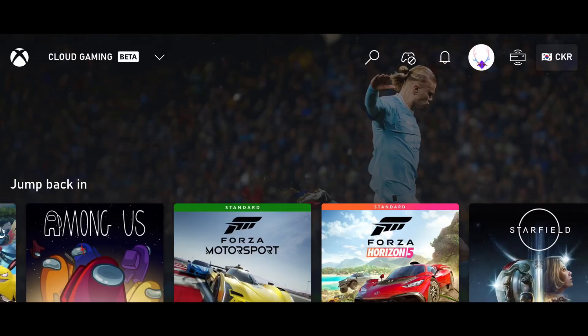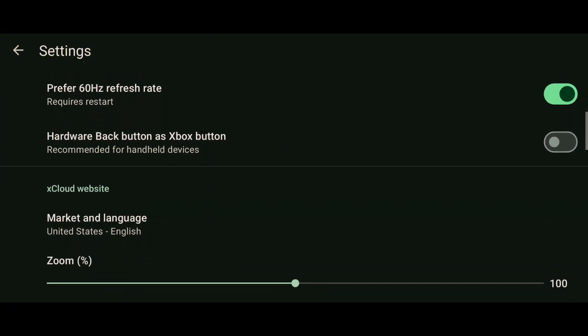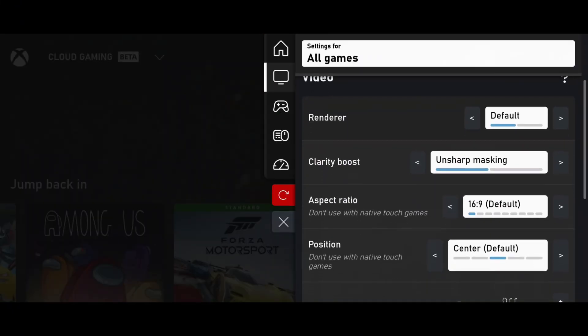You can also try the App Settings option for App Themes, Refresh Rate, Orientation Mode, etc. One more thing you must try: the Stretch Aspect Ratio option to ensure maximum screen coverage.